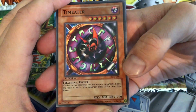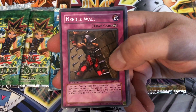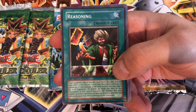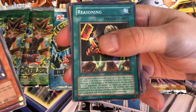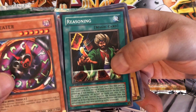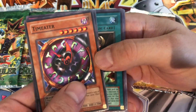To start off we have Time Eater — awesome, I don't even really remember this guy. Needle Wall — awesome old school common. Reasoning — another awesome common. Your opponent calls a monster level and you pick, not draw cards from the top of your deck. I remember this was used when I was playing. Pretty broken card if you had a bunch of monsters with different levels. That's my timer — gotta stop the video for a second. We're back, sorry about that, forgot I had a pizza in the oven.